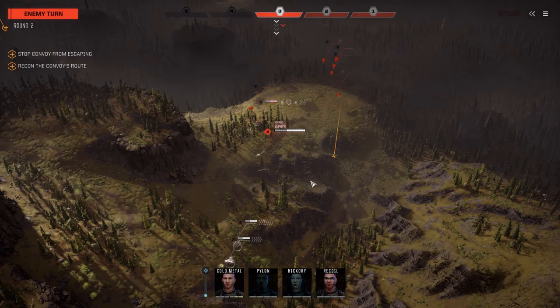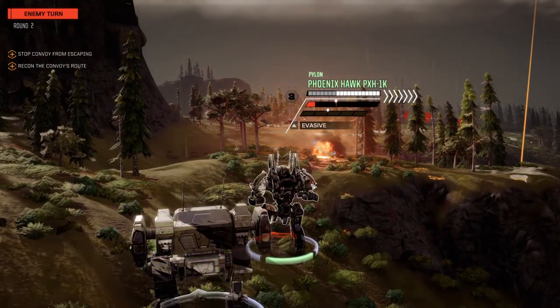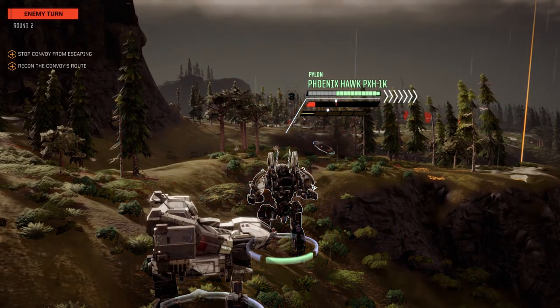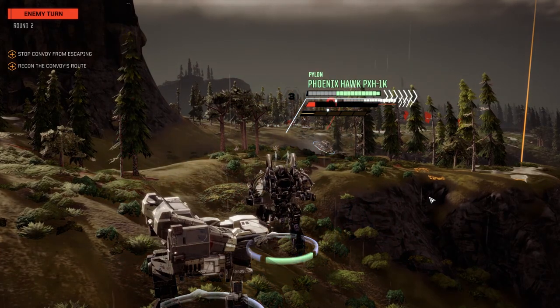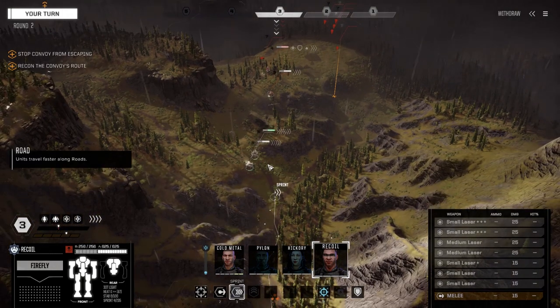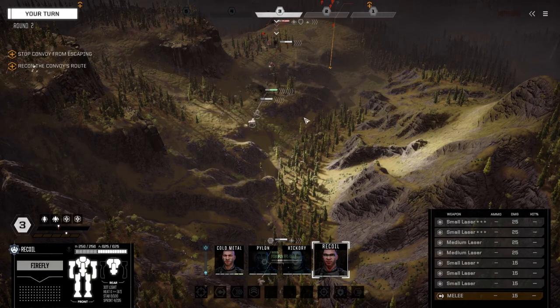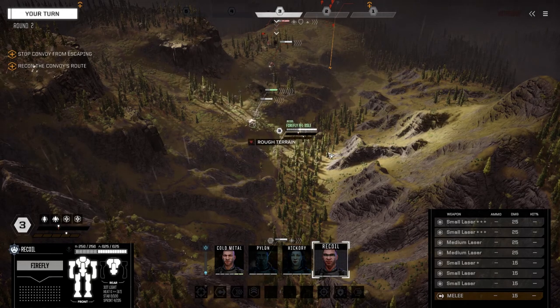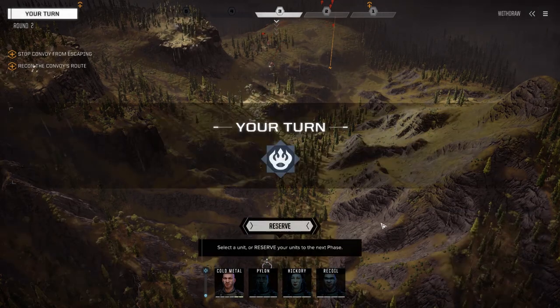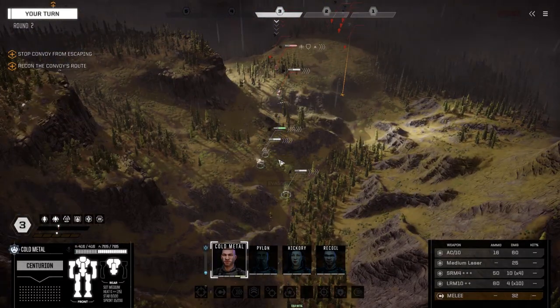Zephyr — this guy's probably one of the guards. Love those chevrons of evasion. Stealth armor, man. Alright Cold Metal, let's sprint as far as we can go. We're going to launch the missiles — we only got 80% and not a good chance to hit, so I'm not going to bother. We're going to wait till we're direct fire.